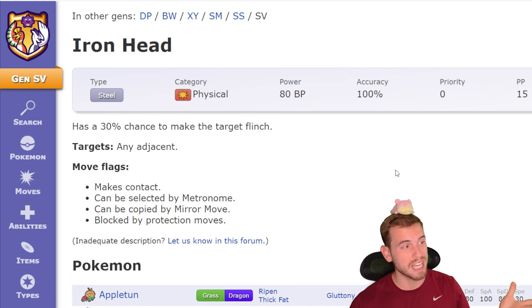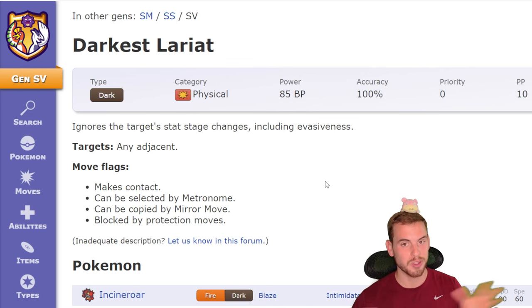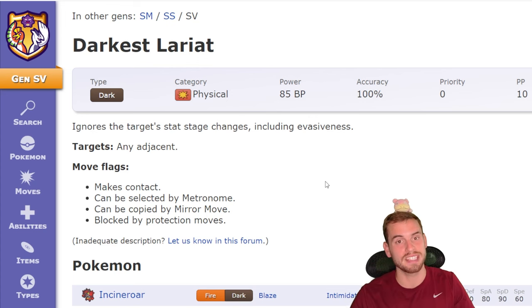Incineroar could also check our Fairy type Pokemon with Iron Head. Incineroar's scariest move is its signature move, Darkest Lariat. It ignores the stat changes of the target, so we can raise our defense all we want — Darkest Lariat is going to ignore that.